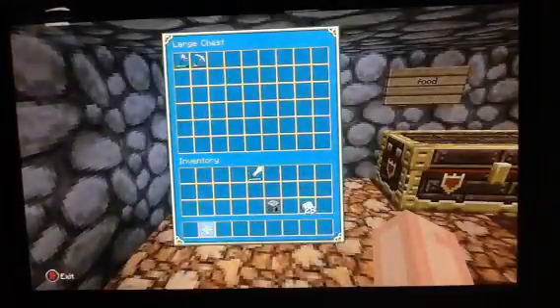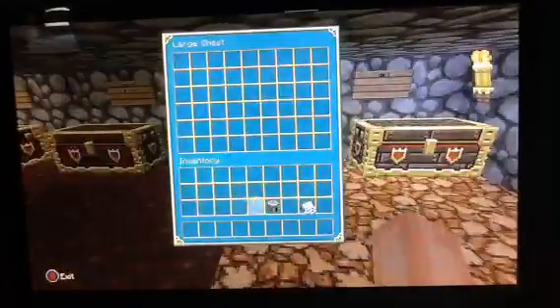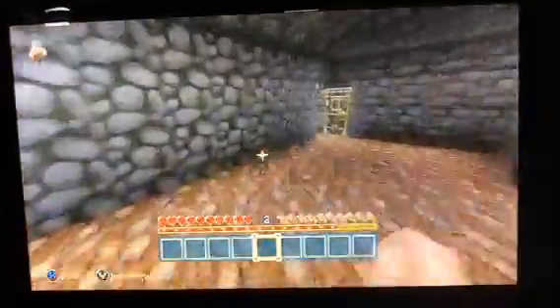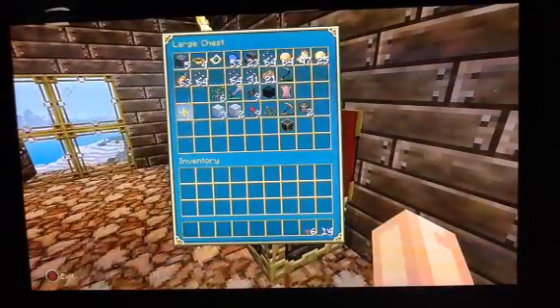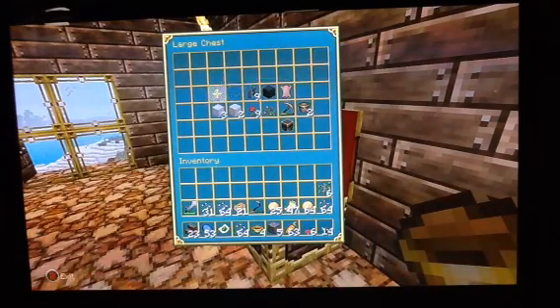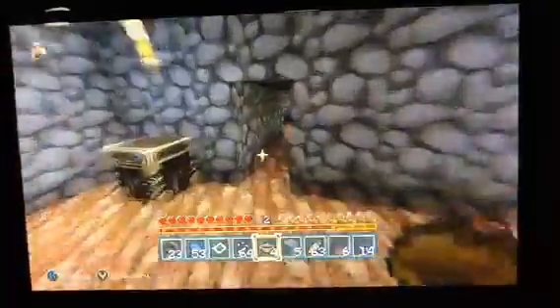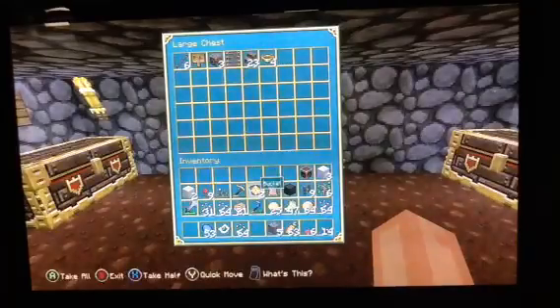Tools, dirt, and cobble. There we go and I'm just going to fill this up. Sorry about the glare — I'll get that fixed eventually. This is what I always do: I always make a first chest, just put things anywhere, and then later on I will always make a storage room. I just find it much easier, especially when you've got a lot of stuff.